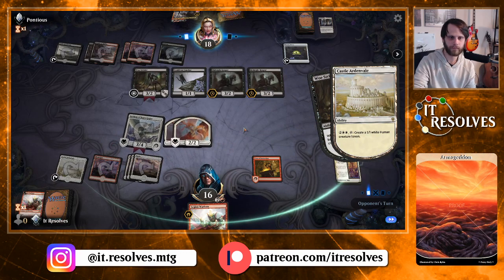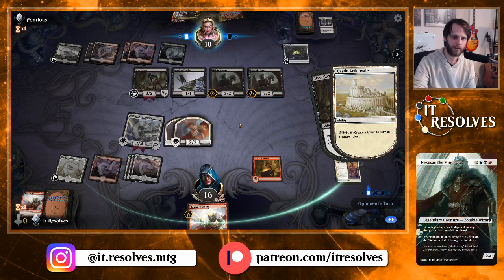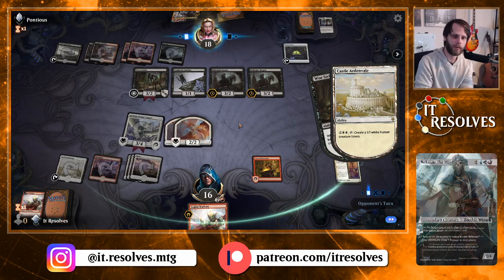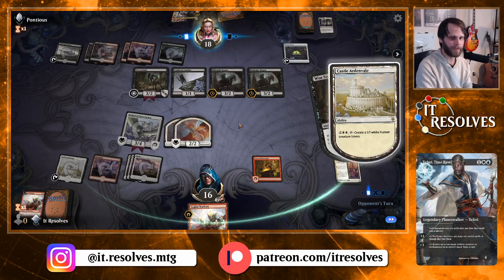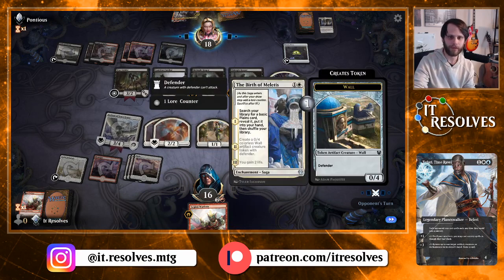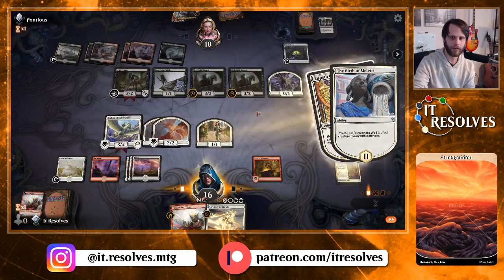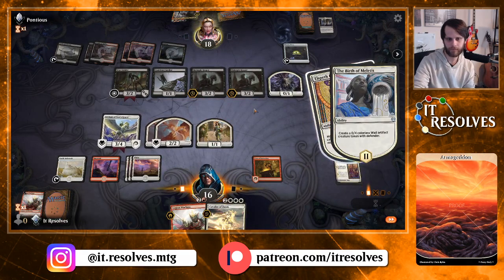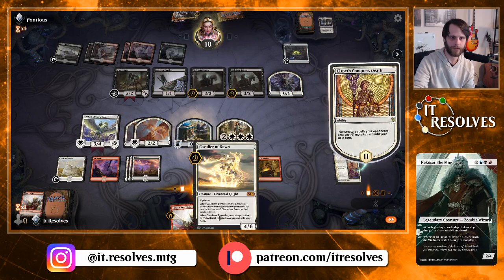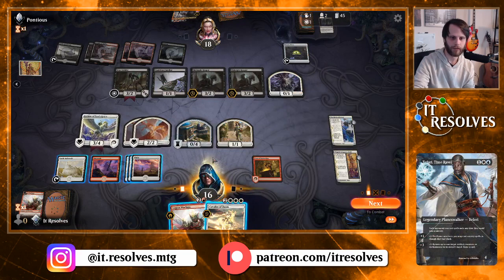Looks like they won't have one, so I'm going to go ahead and do this now. Next turn, Divine Visitation would be amazing — we can get that out plus Legion Warboss and start making 4/4 Angels, which sounds really good. We'll get a 0/4 out of this which isn't amazing but it does block efficiently. Cavalier — hmm, that does blow up the Witch's Oven.